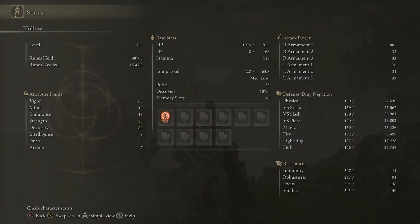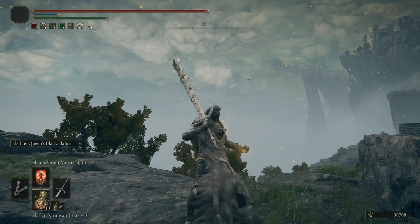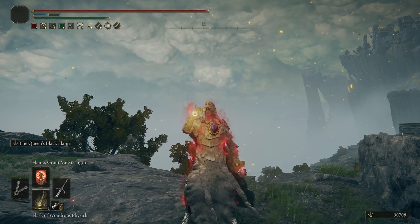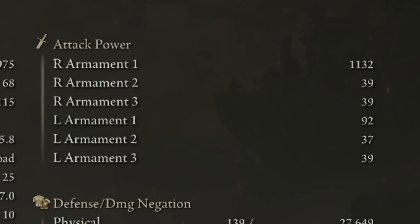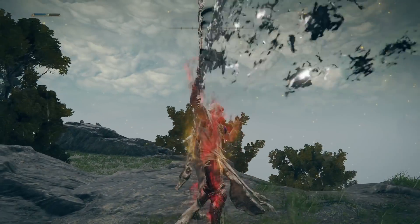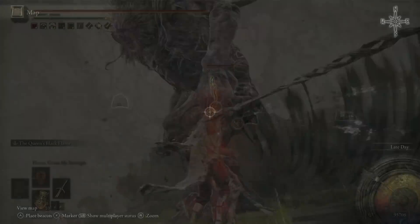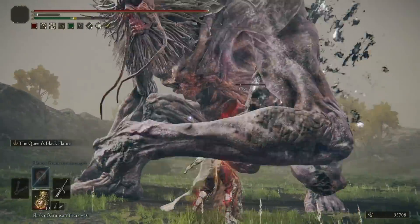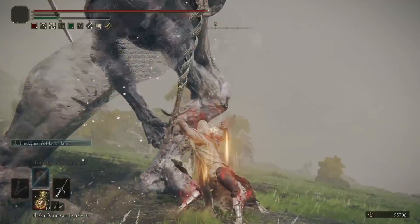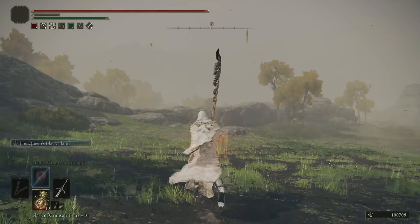The damage of this weapon as a colossal weapon is impressive. We're just under 900 AR at 887 with Flame Grant Me Strength and the fire buff of Wondrous Physic, going from 887 up to 1132 AR. That is big damage. And then you're doing the Ash of War, getting the physical attack plus the black fire buff — it all adds up. We're seeing 2000 on the first hit, 4500 on the second hit, and potentially 8-9k with the damage-over-time buildup. Pretty respectable.